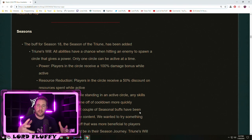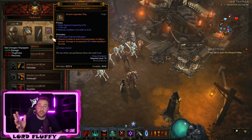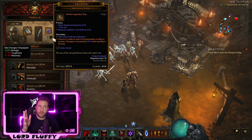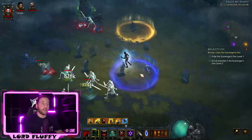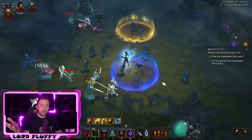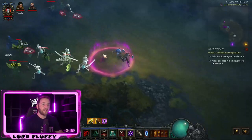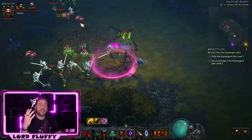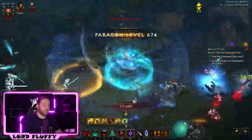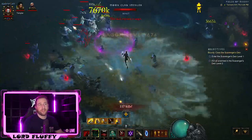The TLDR on the new Seasonal Theme is that basically every single time you hit a mob, you have a chance to spawn a circle — just like the Oculus Ring that you usually put on your Templar. It spawns a circle on the ground where if you stand in it, you get a buff. There are three different colors: blue gives you reduced resource cost reduction, purple gives you 100% increased damage, and a bluish-turquoise circle that increases your cooldown greatly while you're standing in it.